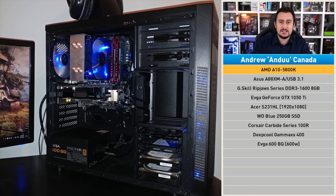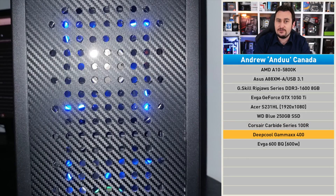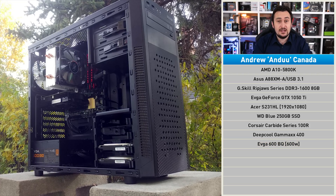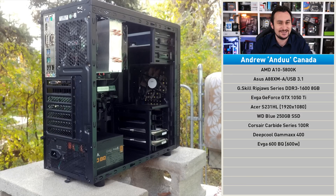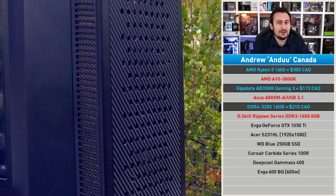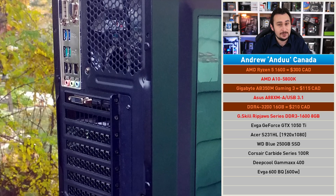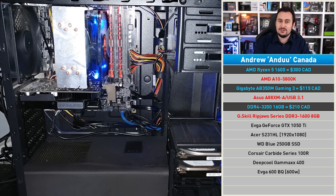Apart from the APU, the rest of the system is actually rather respectable. The GeForce GTX 1050 Ti is fine for 1080p gaming, the WD Blue SSD is nice and snappy, the Corsair Carbide is a really nice case, and I love the front air vent mod Andrew's done. The Deepcool Gamax 400 is a good value air cooler, and the EVGA 600BQ is a quality budget power supply. What we need here is a platform upgrade. This is our first ever Canadian contestant, so we have about 620 Canadian dollars to play with. I propose the Ryzen 5 1600, a Gigabyte AB350M Gaming 3 motherboard, and 16 gigabytes of DDR4-3200 memory. That's really going to bring Andrew up to speed, and if he upgrades the GPU later, he can go from mid-range gaming right up to the high end with a single component upgrade.